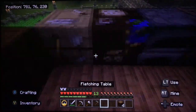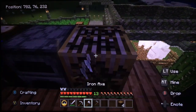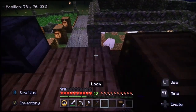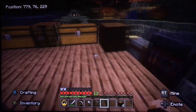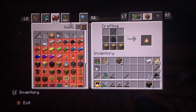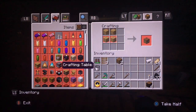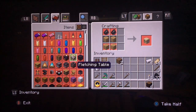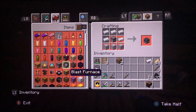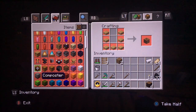Here you go, we can just plop the fletching table here. And then this other spot can be where the smoker goes. Let me move the loom out of the way. Let's make sure the smoker is the last block I can technically make, because I don't want to make a block and then see something more useful. We have no need for the barrel, and don't really need a composter either.